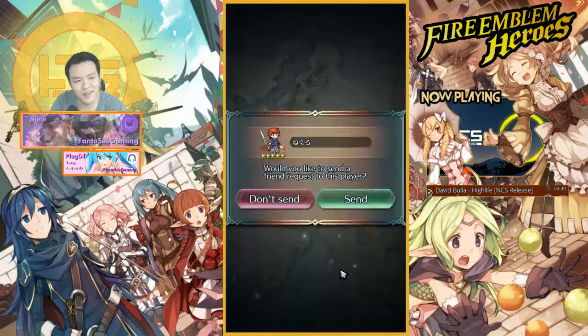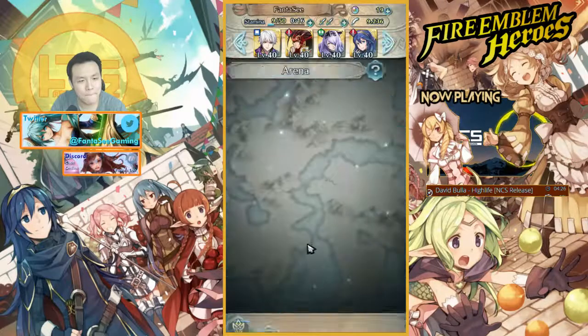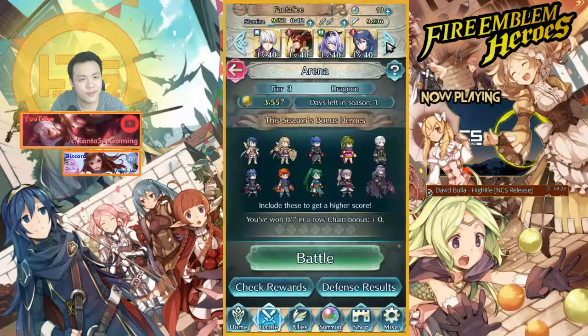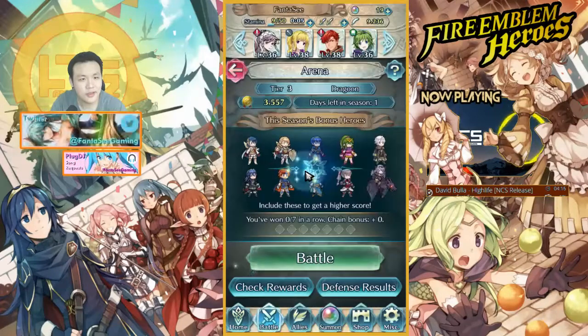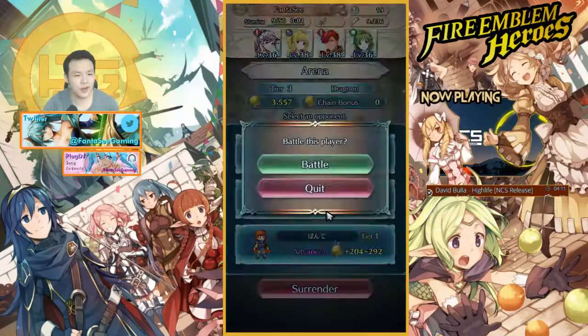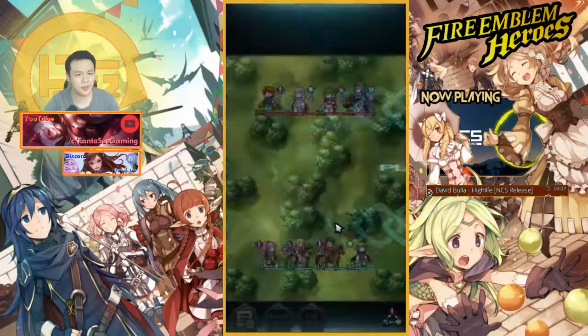God damn it, what the fuck was I thinking — I was so bad. Don't do what I do, basically. But I've been raising Olivia and Nino and I think the combo is really strong. A lot of people are using this combo and it's like the most OP thing ever. The basic idea is you fight some melee guy with it.